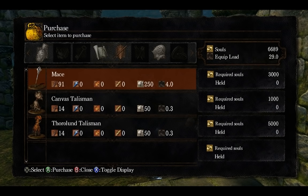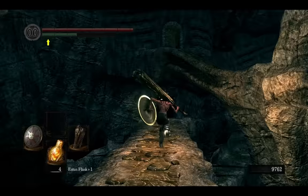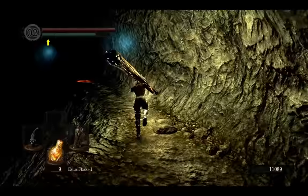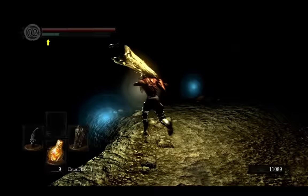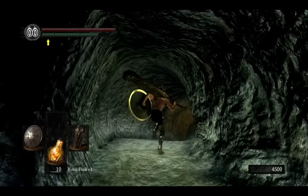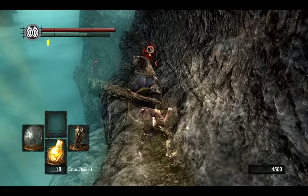You can also buy one Eye of Death if you don't have any, because you will need it later. While you are in the Catacombs, grab the Darkmoon Seance Ring because you will need it later. Next one is called Effigy Shield and is located in Tomb of the Giants. For the last thing in Tomb of the Giants, you will have to reverse hollowing and become human so you can get invaded by Paladin Leroy at the end of the tomb. You have to kill him and grab the Grant and Sanctus from his body.